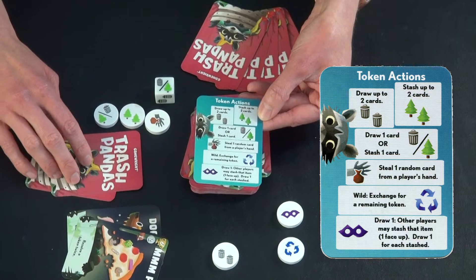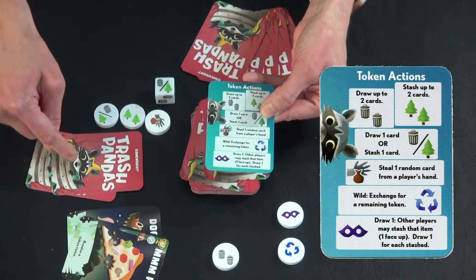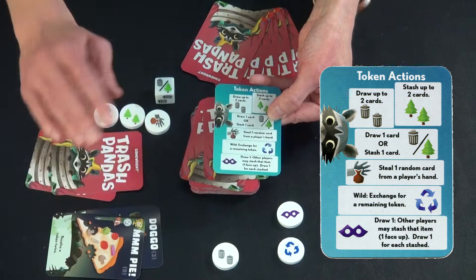The next token, if you collect it, lets you choose to either draw a card or stash a card if you have something worth stashing. Some cards have zero value to stash, so you wouldn't do that — but you have a choice with this token.